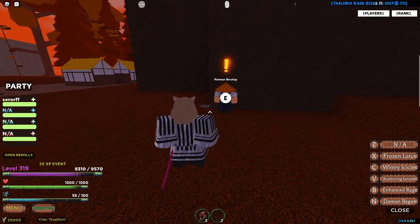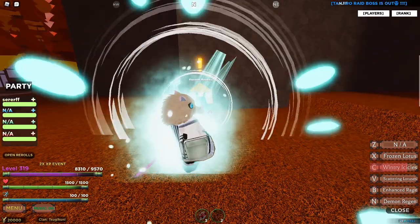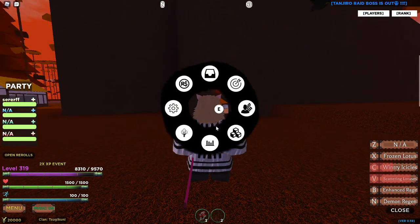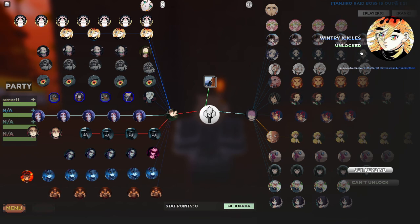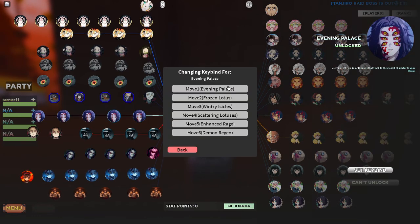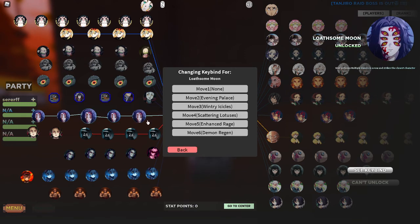This one — when you move the cursor it will move with it. Let's read what it does. It says: 'Icicle summons a frozen sword that targets a player around it, stunning them.' Okay, that's decent.